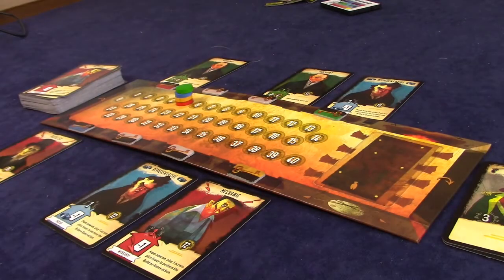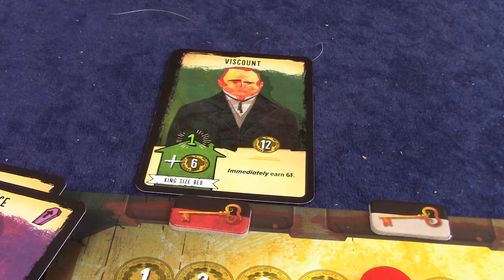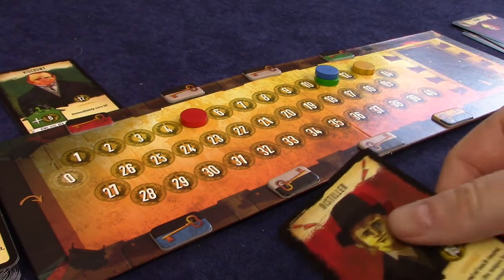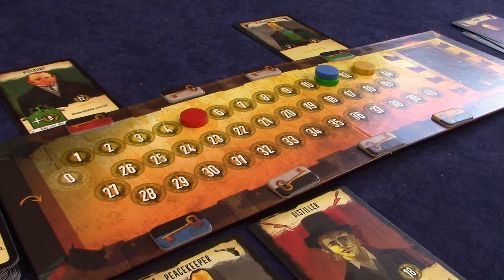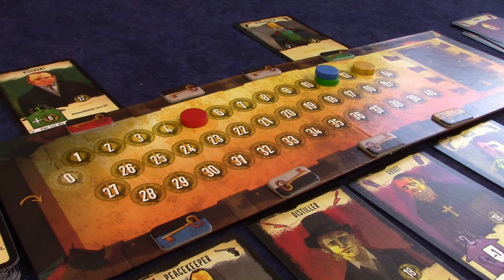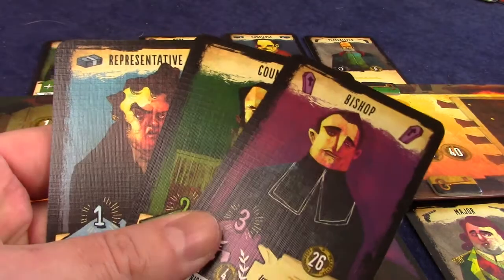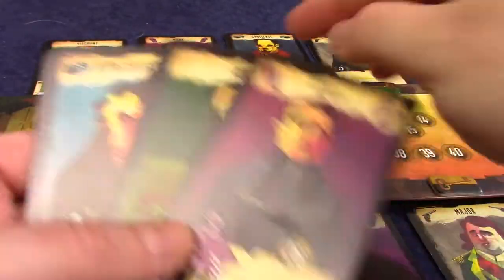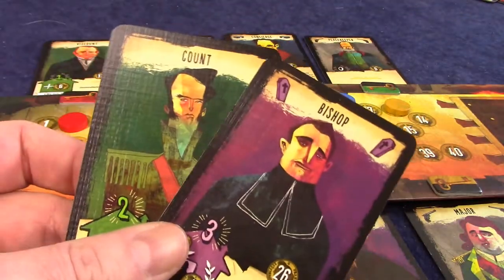On top of that, there are some annexes that simply give you money over an ability. At the end of each round, every room that still contains a traveller gives the owner of that room a one-franc bonus, meaning you can be strategic over how you place travellers at the beginning of the round — putting travellers less likely to be used in your own room while giving more tempting travellers to others. And since this is a hand management game, you want to keep your hand efficient. At the end of each round you need to pay your gang of thieves one franc per card in your hand, which stops people from hoarding all the cards.